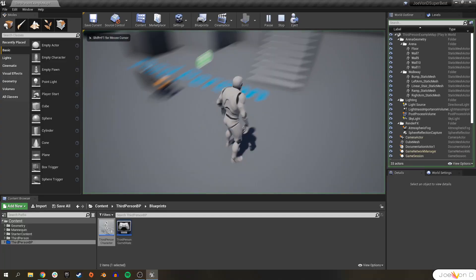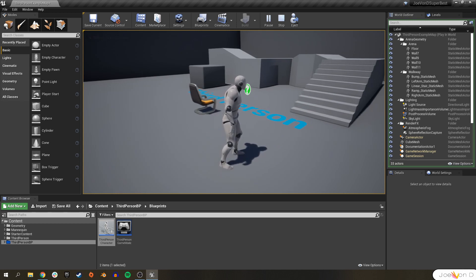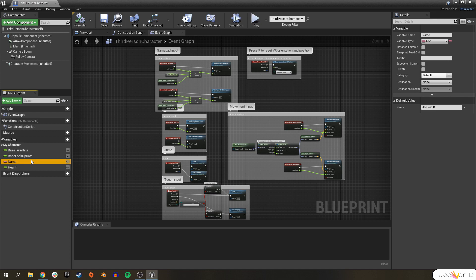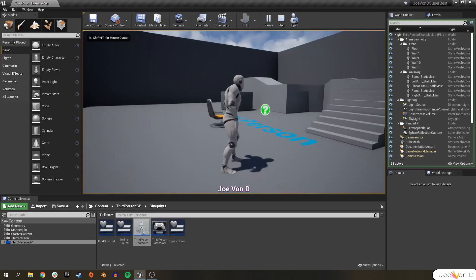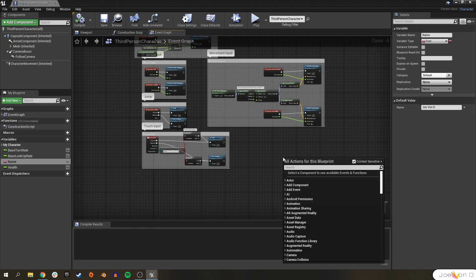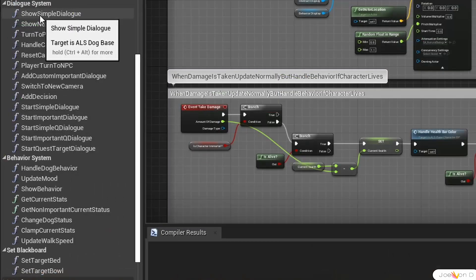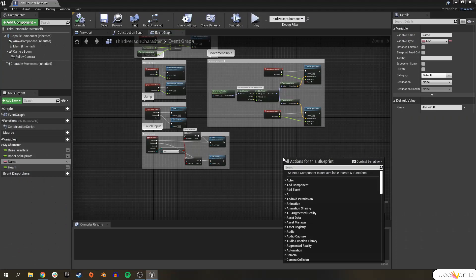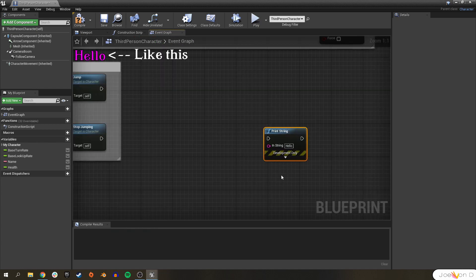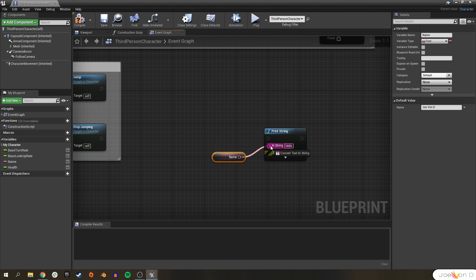Tip number four. So we created some variables for our character, but when you play the game, none of them show up on screen — that's because we haven't told the engine exactly what we want to do with these variables. The information is there, but it's just not doing anything with it yet. You have to tell it exactly what you want done with it. Right now, we're just going to simply have the variable show up on screen as a string. The easiest way to do this is with a function called print string. There are a lot of common functions included in the engine, and you can even make your own functions. Let's right click on the event graph, search for print string, and select it. By default, it just wants to print the word 'hello' on screen, and that's not what we want. To make it print what we want, all we have to do is hook up our variable, get that variable, and plug it right into the string. And instead of it saying hello, it's going to say our name.